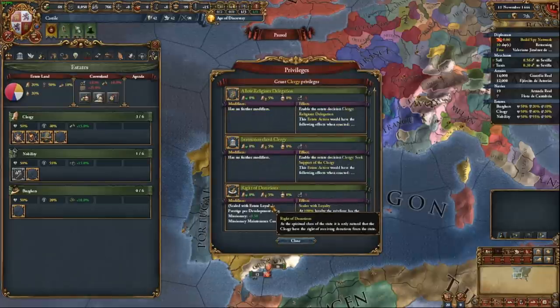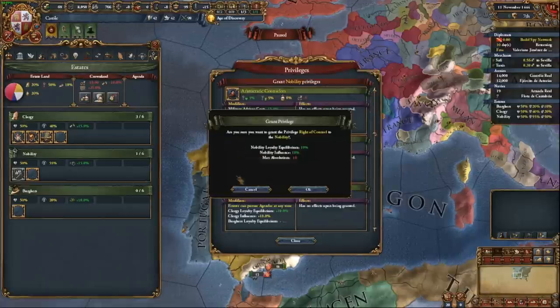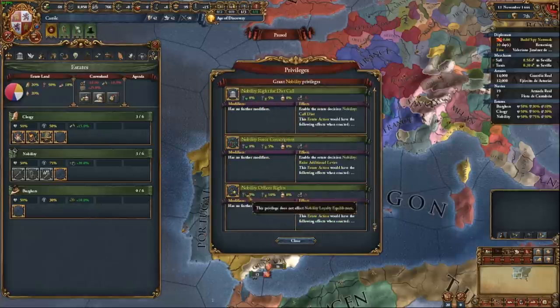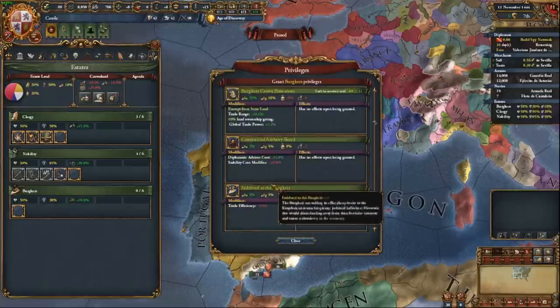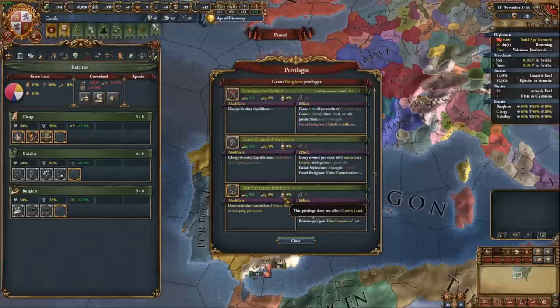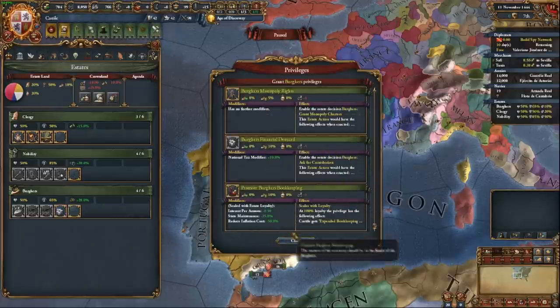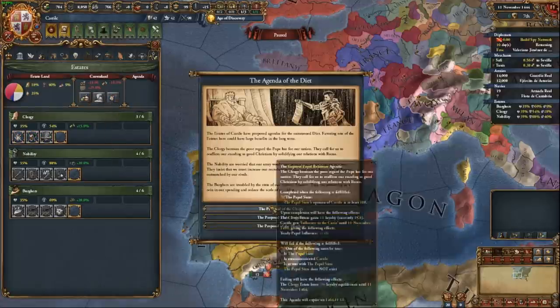Time for estates. I tend to be pretty conservative with my estates, not pushing crown land down as hard as some people do. But in Castile's case, it's actually a good idea because we want to get rid of the locked privilege the nobility gets which increases autonomy across the country — we'll need 50% crown land for that. So I'm only going to grant the admin point privilege to the clergy. Having high influence in the estates means as we conquer we'll lose more crown land, but I won't actually be conquering too much land myself.